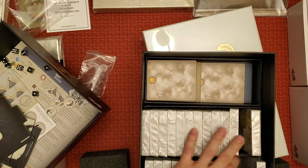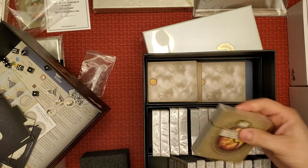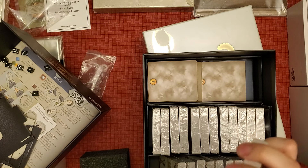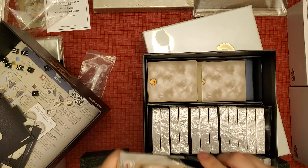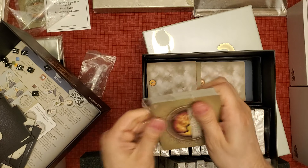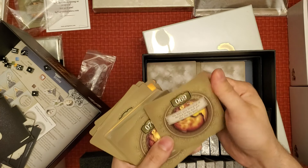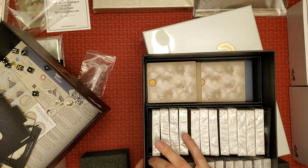I will open one pack of cards to show you the quality. There is a lot of cards, guys — a lot. These must be the number ones. Card quality is actually pretty good — a little thin, but actually pretty good. I really can't complain. All right, so that's the first core box.